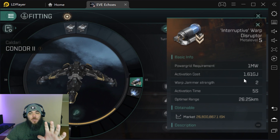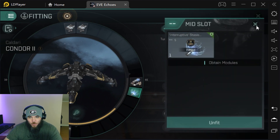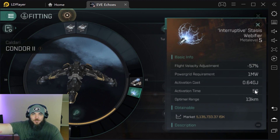They've gone down because warp scrams are really good right now, but the Interruptive Warp Disruptor has the benefit of range — roughly 13 km more than warp scrams, which are around 10 to 12 km. Either way they're still really good to use. The Interruptive Warp Disruptor runs sub-one mil — I got this one for 950k. Your Interruptive Stasis Webifier, your web, I got for 650k, with 13 km range. You point and as you close in, you apply the web.